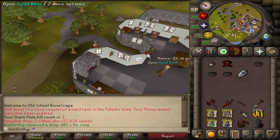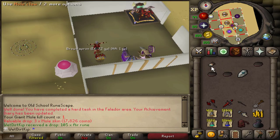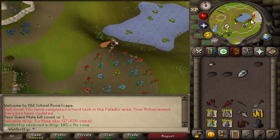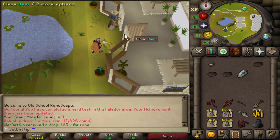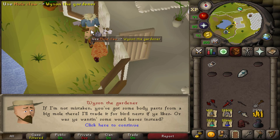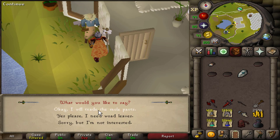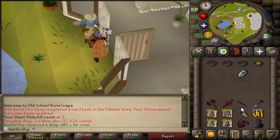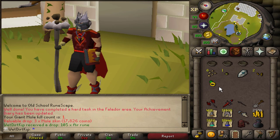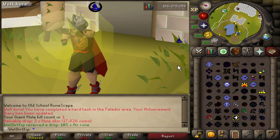Now that we have the Falador Hard Diary done, that means we can now use the Crafting Guild Bank. I've never actually traded in Mole Claws and Mole Skins before, but I've watched some videos on it. Essentially, you trade these into Wyson the Gardener and he gives you a box of nests. We'll eventually be using those nests to train Herblore with for the Cerulean Brews. There's three different kinds of boxes: regular boxes, seed boxes, and ring boxes. You get a box, right-click it to check it, and it'll say how many nests are remaining. You can take them out as you go — you can't put them back in, but that's the only way to get storable bird's nests. You can't just note bird's nests at a Leprechaun — that's a common misconception because you don't farm them.